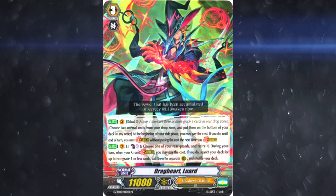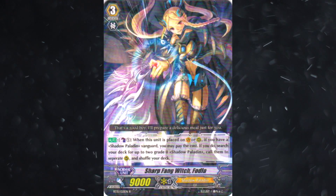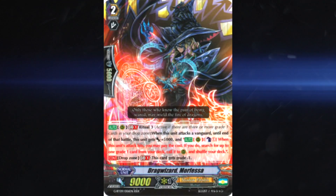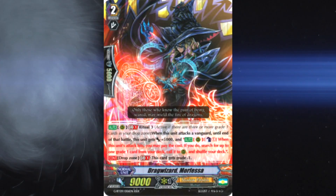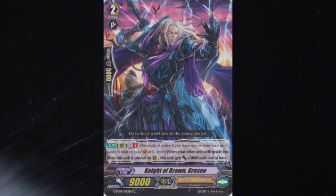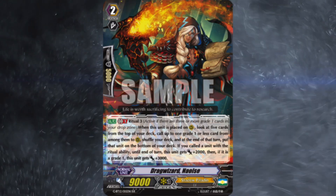For grade threes, we see four Luard as the obvious boss monster, two to three Fodla to fetch Baliel Owl, and sometimes a tech option — but overall just Luard and Fodla. For grade twos, we used to see four Morphessa and a bunch of 10k's, but recently there's been a switch to Grozné, the new grade two that snipes rearguards in the early game, and Naoi. We still see four Morphessa though — any combination of these can be expected.